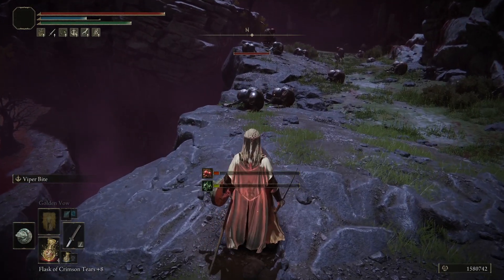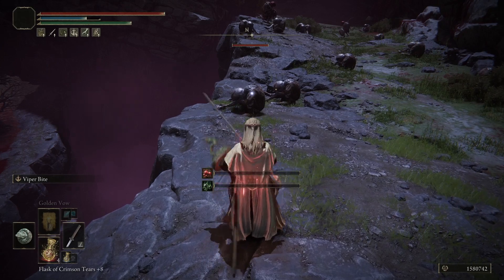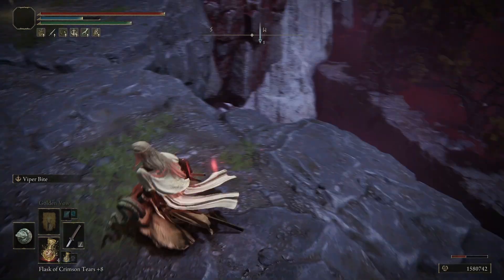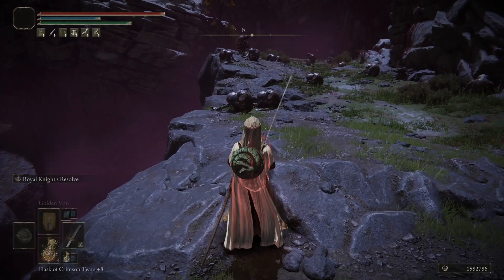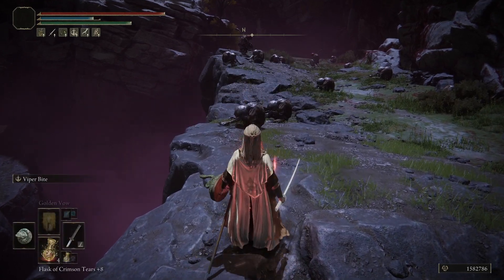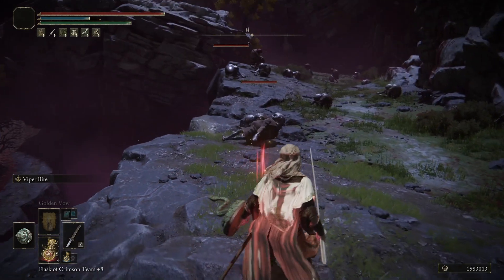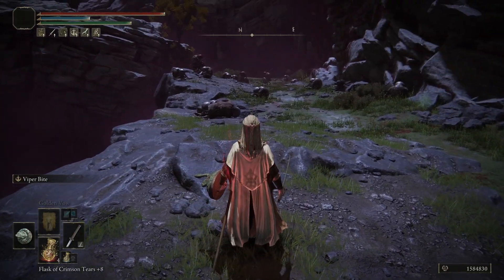The easiest way I can demonstrate it is with this shield here, so this is the one we're going to use and we're just going to hit this guy. You can see we hit him for 721. Now I have Royal Knight's Resolve in my main hand, so I have to double equip this sword and put the shield away in order to proc it. Do that, pull the shield back out, go after this guy — and you can see we did 1298. So we went from 721 to 1298. That's a massive increase.